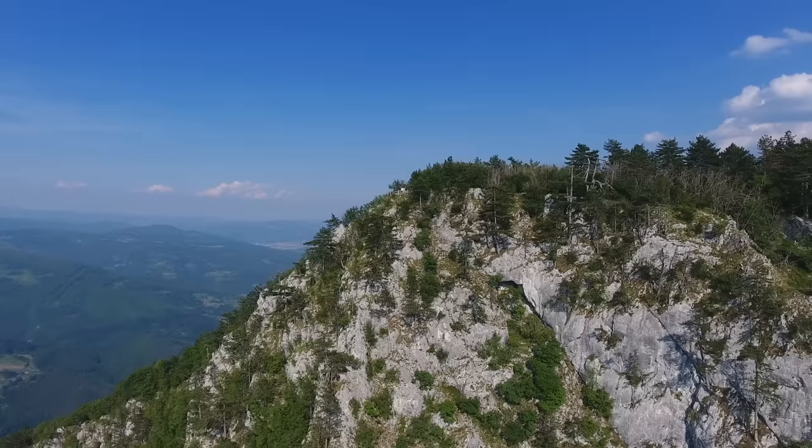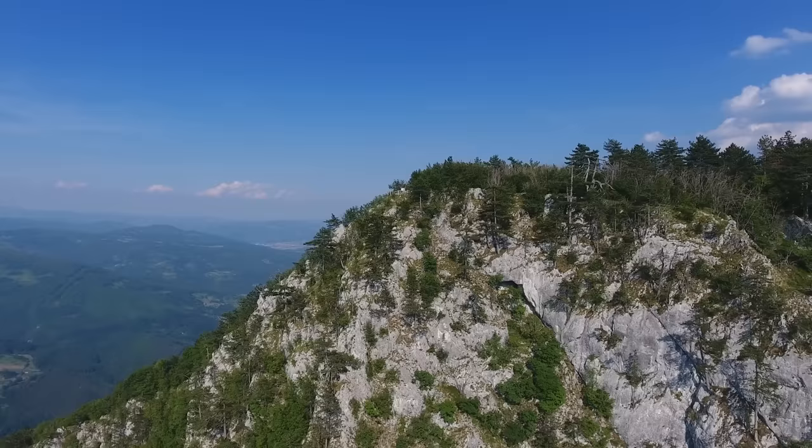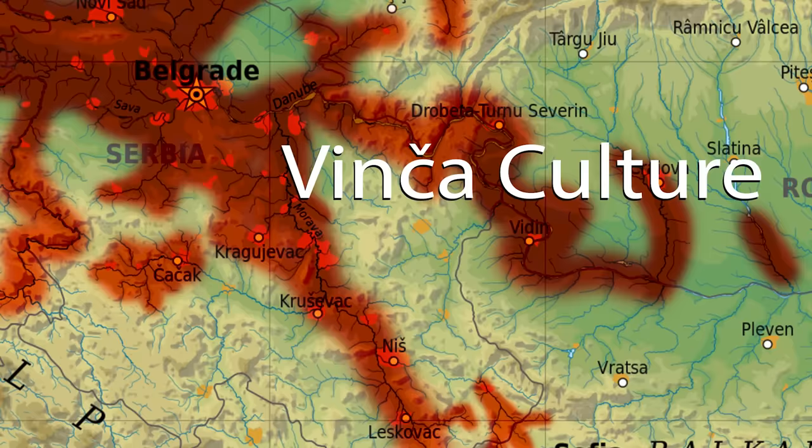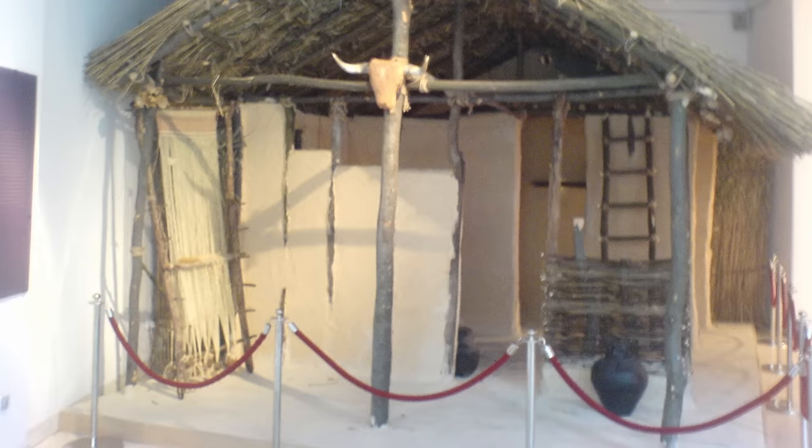The new way of life was very successful and it fuelled a population boom and geographical expansion into new lands, spreading especially through the valleys with navigable rivers. The settlement at Vinča was one of the first established, maybe the very first, on top of an earlier Starčevo settlement.